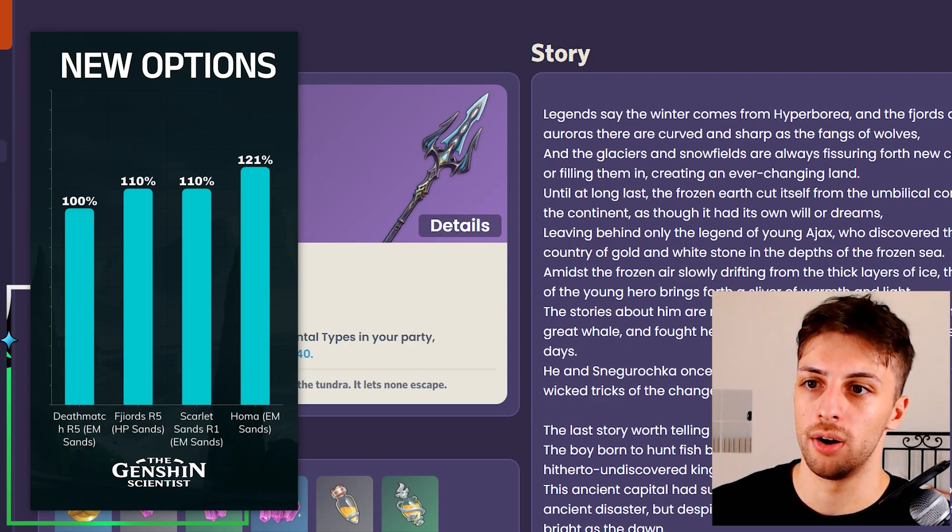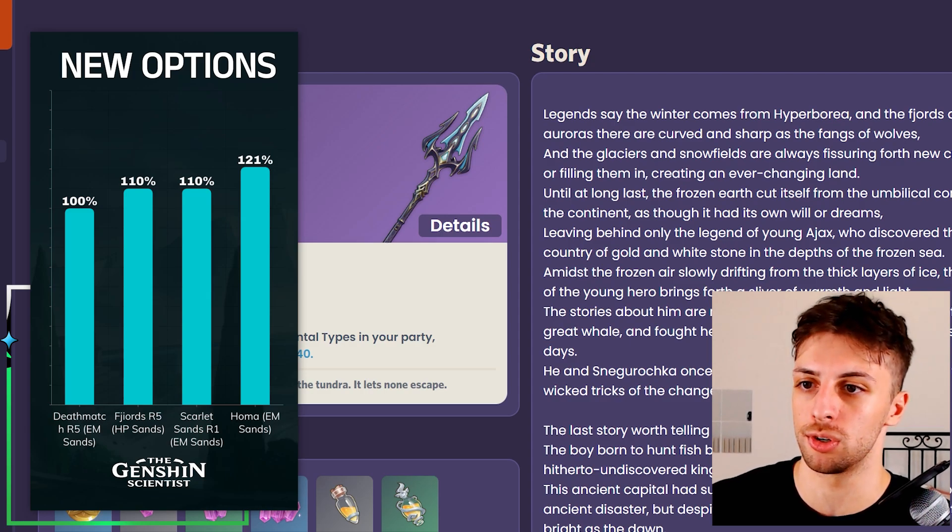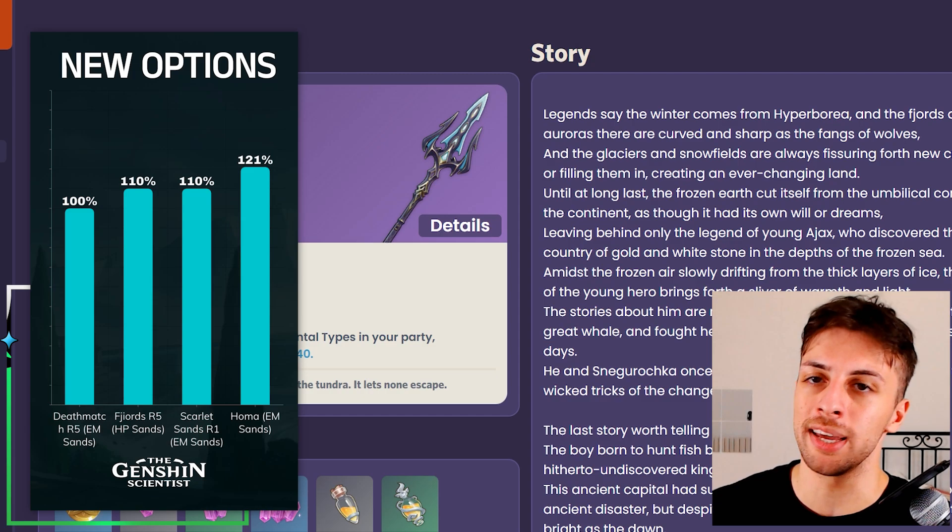It does require her to have three different elements on the team, but with Hu Tao this will basically happen most of the time, excluding teams like the Funerational composition, which we'll talk about later. So basically in terms of weapons, her ceiling is unchanged but her floor has gotten higher.